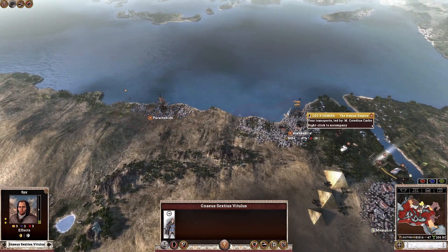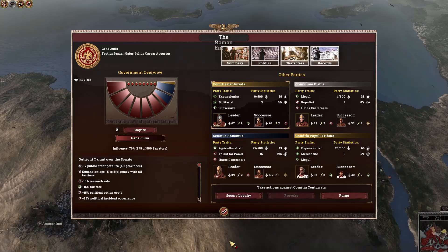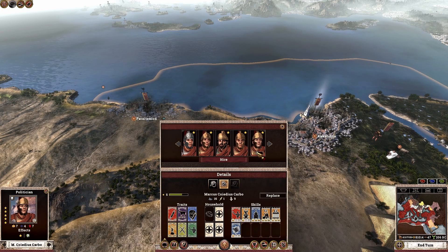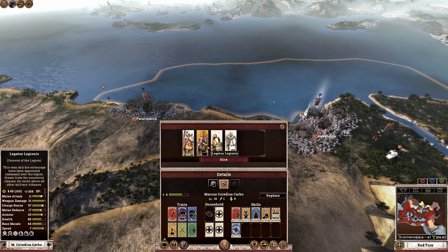I removed Octavian from his army and am redeploying him back — the reason being that I want to give him a new general bodyguard unit. Formerly he was using the Legatus Legionis unit, and I want to upgrade him to the new custom general unit I personally made for this mod.